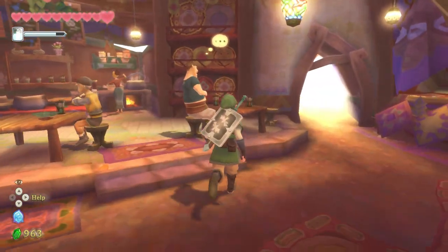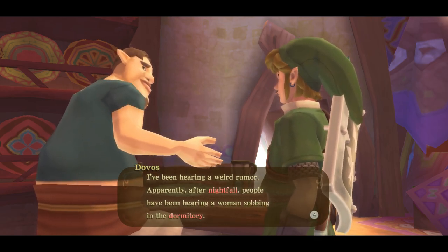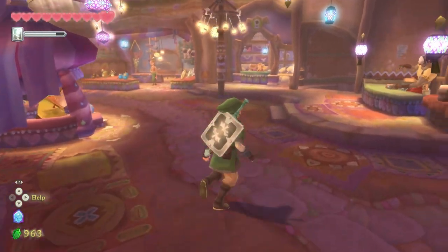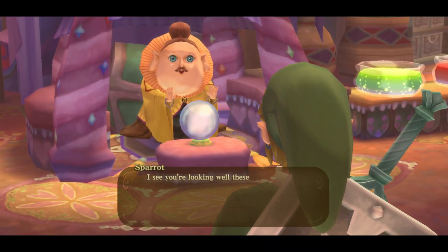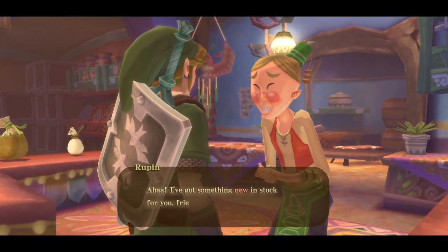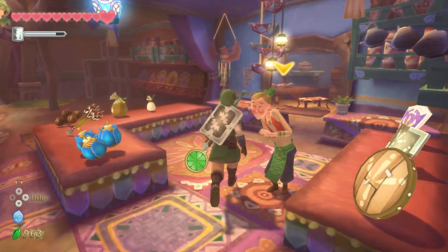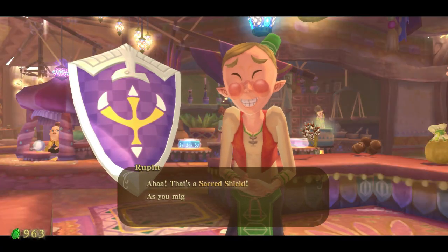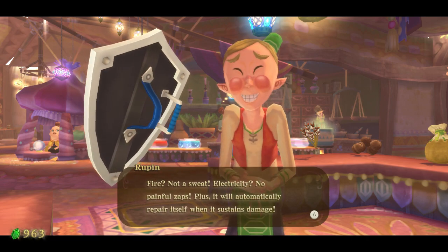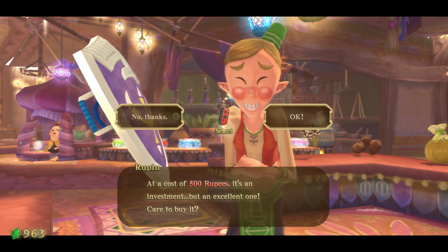There's a guy in here. As you might surmise from its name, it's a very mysterious shield called a sacred shield. It can handle all variety of attacks — fire, no sweat; electricity, no painful zaps. Plus it automatically repairs itself, but it's fragile. That's the trade-off. That doesn't sound too bad. 500 rupees. I want it.